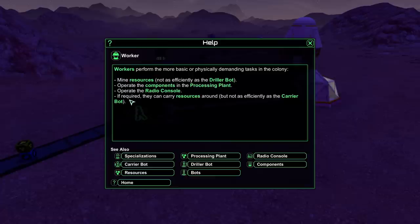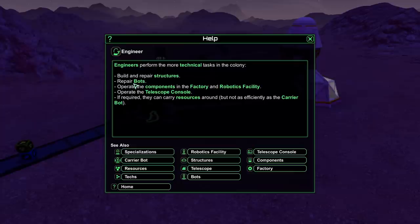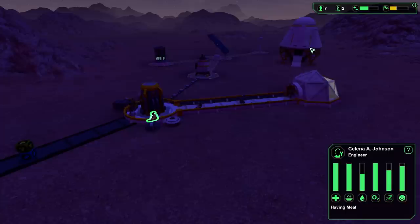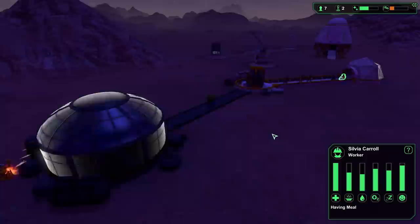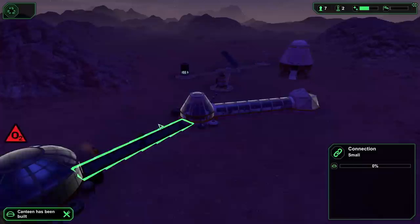Engineers build and repair structures, repair bots, operate components in the factory and robotics facility - robots sound awesome by the way - and operate the telescope console. If required, engineers can carry resources but not as efficiently as a carrier bot. It'd be nice to give them priorities. There's also a botanist who I won't look up right now. Once the biodome is connected we'll have oxygen flowing through, and night is almost half over.